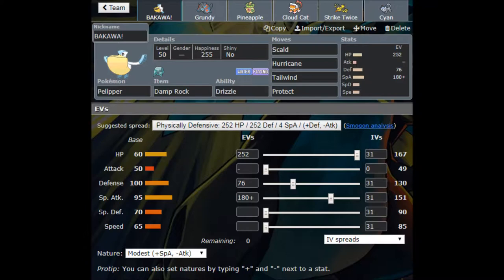Most of the time, if a special hit's coming at me, it's going to be Thunderbolt, and I'm not going to be able to live it even if I was 252 in Special Defense with a Careful or Calm nature. So I would lose to that anyway. Our next Pokémon on this team is our rain sweeper, our Grundy.